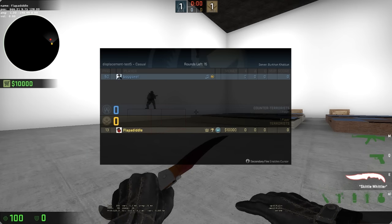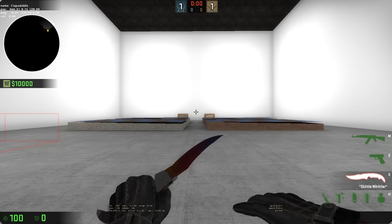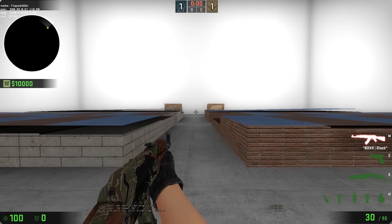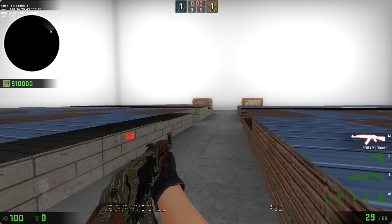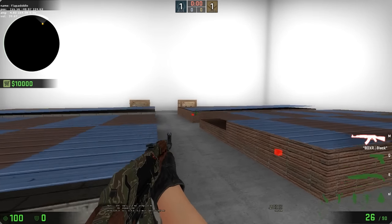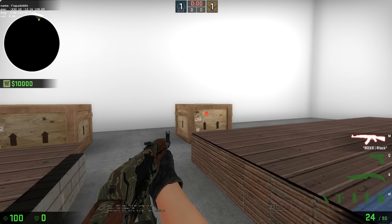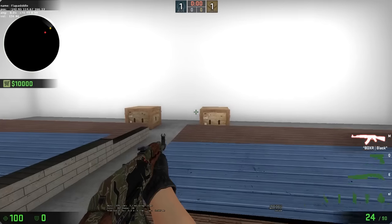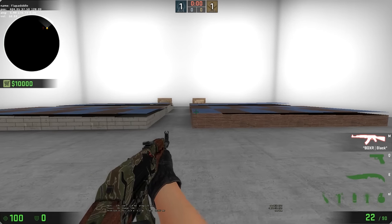Welcome to this custom map. This is displacement test 5 and we're going to release this on the workshop so that other people can mess with it and verify what's going on here. We have some displacements floating over some different objects. On the left we have a func_detail and another func_detail. On the right we have world brushes and then world brushes. In the back we have a prop crate and then the same prop but with a world brush intersecting it, less than one unit from the top. And then that's just a player clip. This ground is all just a big world brush.